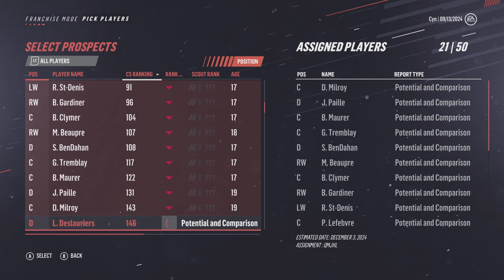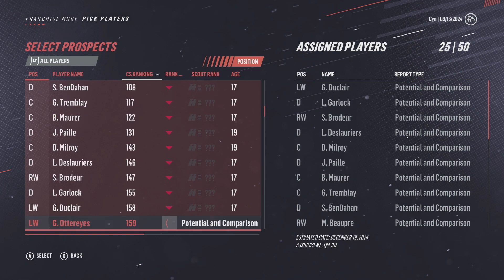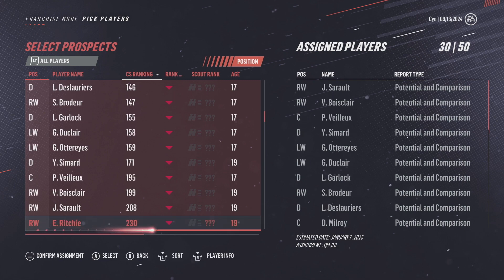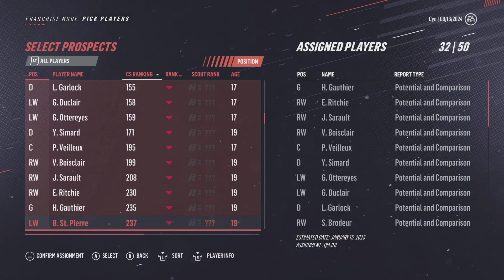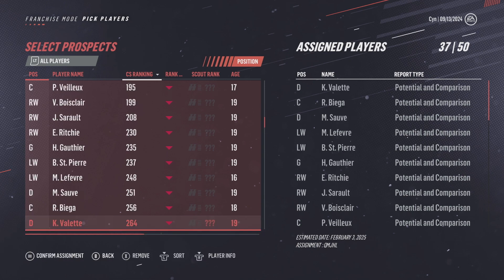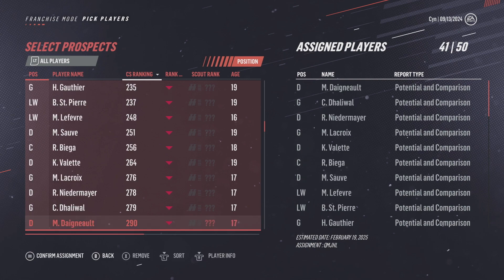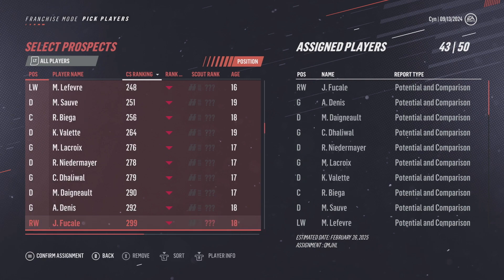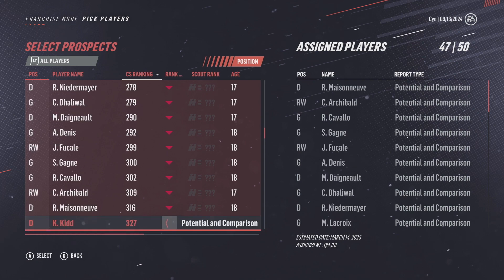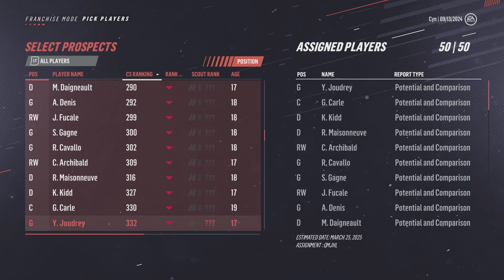Each scout has a maximum of 50 players they can be assigned, and it takes fewer days to scout each player the more efficient they are in the region. You'll notice that even though some of these guys aren't projected to be drafted, you definitely still want to scout them. I have found low elites in the three, four, five, and six hundreds in the central scouting rankings. With some of the smaller regions there aren't as many players, so it takes less time to scout in total — and that's when the auto scout will kick in.